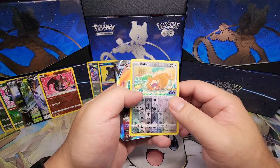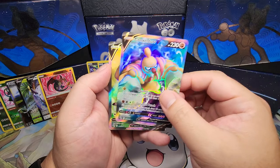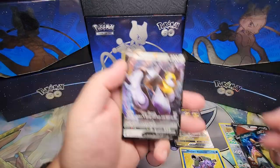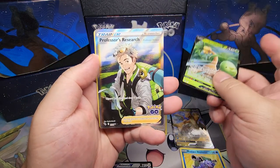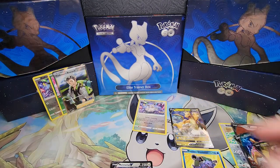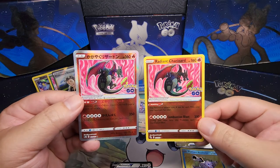Overall, all these packs have been pretty good. I got a Ditto, a Melmetal V Full Art, Full Art Conqueror V, Full Art Slacking V, Dragonite V, Radiant Blastoise with its promo, a Melmetal V, Alolan Executor V, Professor's Research, Radiant Venusaur with its promo for Radiant Eevee. And I finally pulled a Radiant Charizard card — I also have the Japanese version so we can kind of compare.